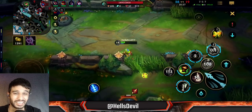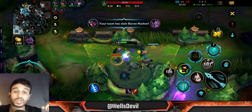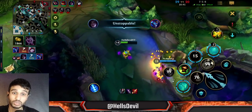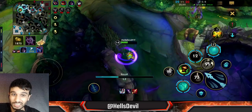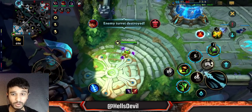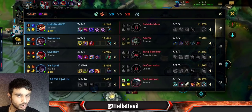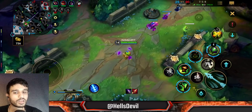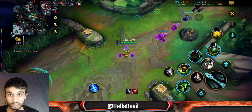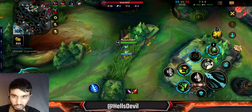Stasis is really powerful on Teemo. When you throw down mushrooms around you in a teamfight and enemies run into them, use your stasis — they're stuck in your ultimate and can't hit you while taking massive damage. Using stasis on Teemo is different from other champions. On other champions you use it against Zed or Fizz ultimates, but on Teemo use it when you throw your ultimate around you and enemies dive into it. You waste their time and deal insane damage simultaneously.